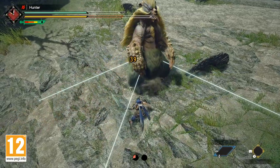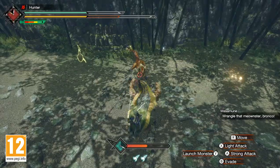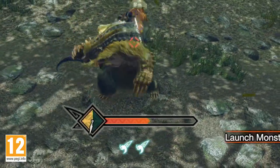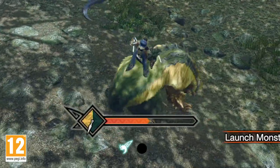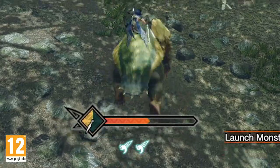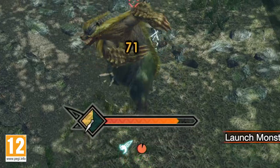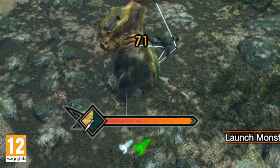Now, you can't ride a monster forever. The Wyvern Riding Timer will tell you how much time you have left on your current mount. Landed attacks on other monsters will recoup some of that time spent, but if your mount gets hit, you'll lose a good chunk of time. The big gauge on the center of the screen is known as the Wyvern Riding Gauge.